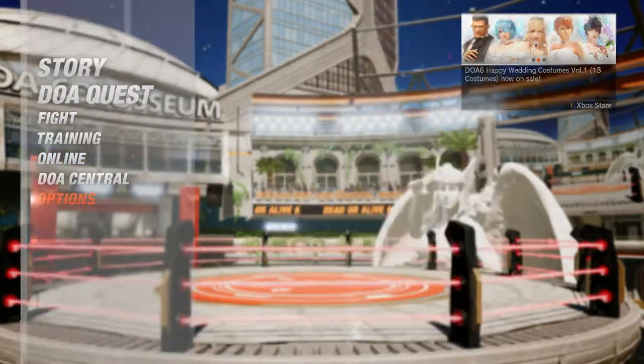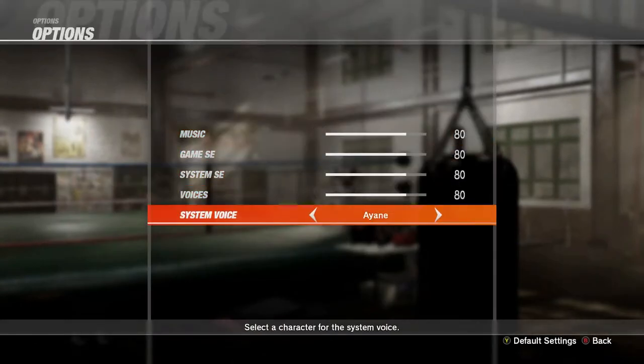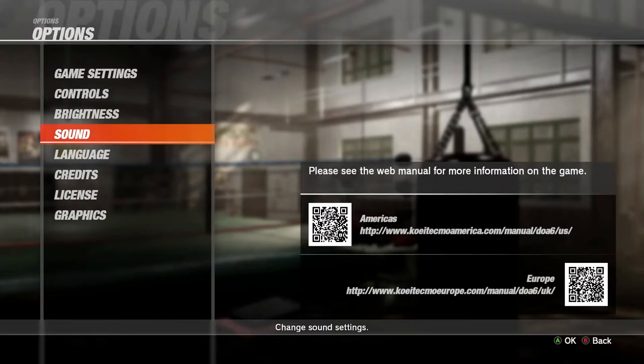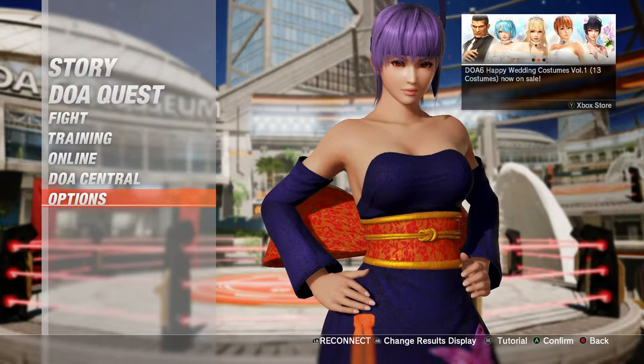So we can go back to options, go down to sound, and if we come down to system voice, we'll see that we now have Neo Tengu. You can go ahead and select that. And now, anytime you hear an announcer during a fight or a match, that's who you'll hear. So now you can go through — not only be encouraged to practice your favorite fighters, but you'll also be able to hear them announcing your games, your wins, and even your losses. It all happens to the best of us.